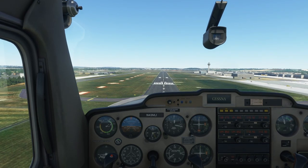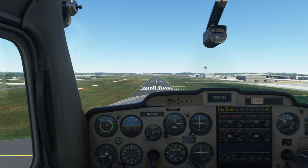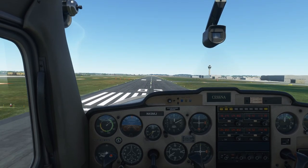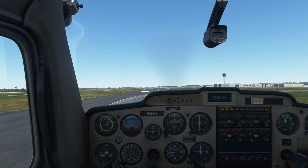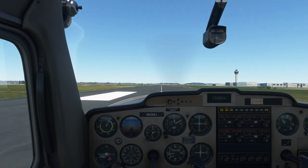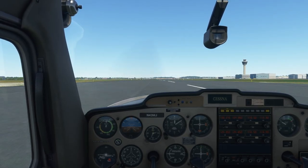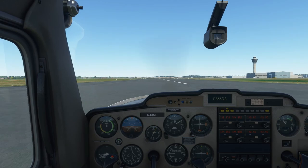We have the runway made, so I'm going back to idle. I'm going to drop like a rock, but I'm going to counter that. Right on the centerline. We're good. Nice — to the back of the runway. Power to idle. That was — it's actually harder to land on a larger runway. Let's go to the first turnoff. I'm going to carry a little bit of speed. See how huge this is?